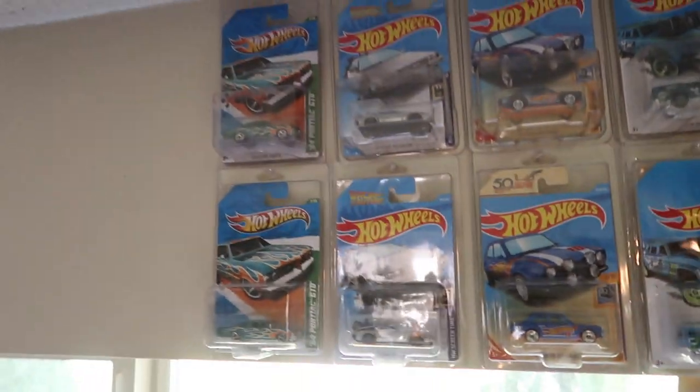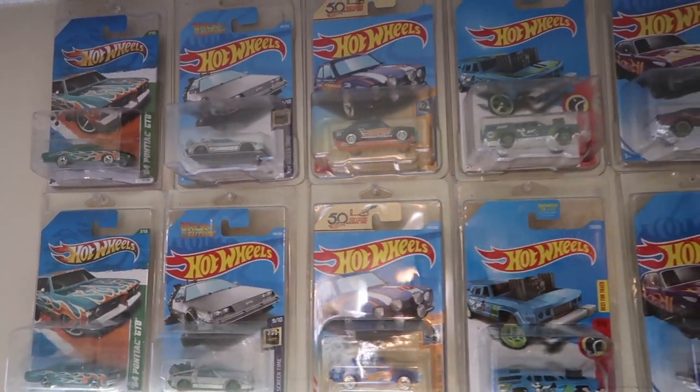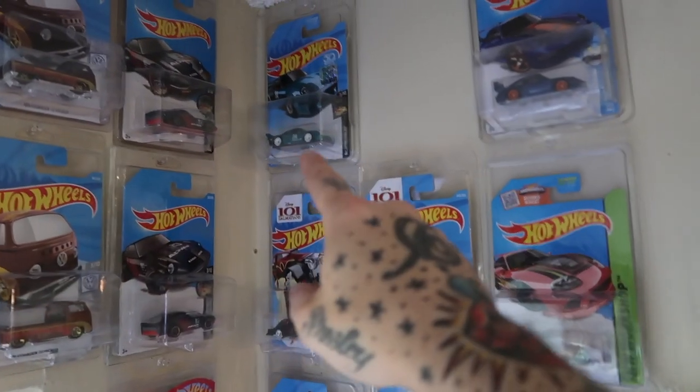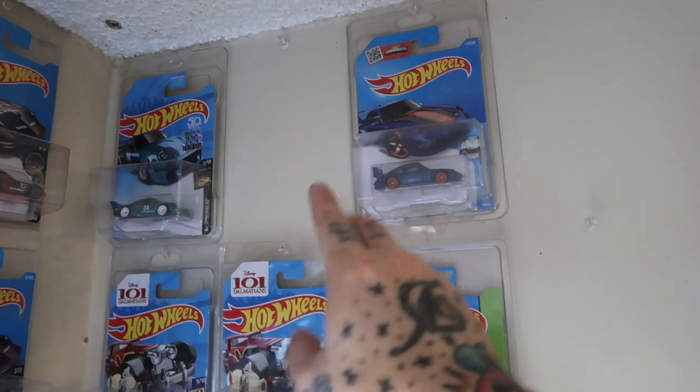We're going to start with the top row — I have super treasure hunts and then the regular main lines to go with them. These I've won in auction, found, and bought off some friends. The top row is all super treasure hunts with the main lines below. The empty spots here — I do have the main lines for them, but they're stuck stateside and we can't cross the border to pick them up. It's way too expensive to ship, so I've got to wait till the border opens.